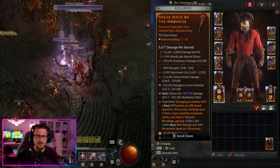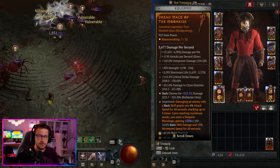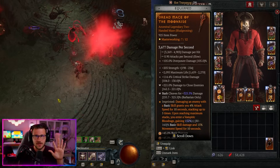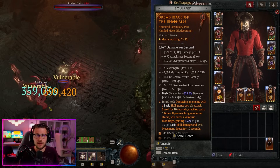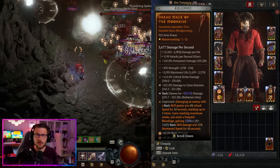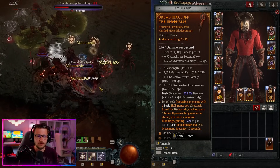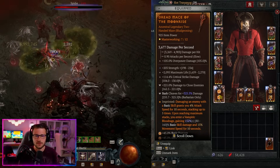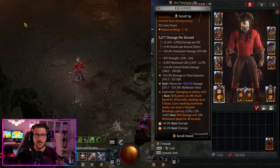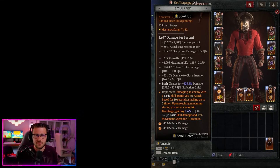For our two-handed mace we have the Aspect of the Moonrise — when you damage an enemy with a basic skill it grants 4% attack speed for 10 seconds, stacking up to five times. As soon as you bash a couple of times, you get a 20% flat attack speed bonus, upping damage by 20%. Upon reaching maximum stacks you enter a vampiric blood rage gaining additional basic skill damage and movement speed. It's a king of aspects — put this on your two-hander as early as possible because it dramatically increases damage for this build.